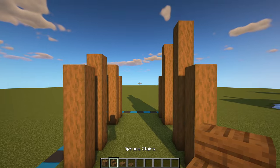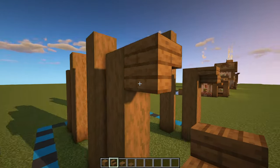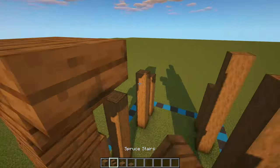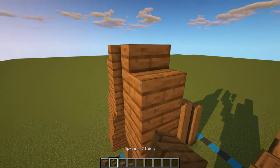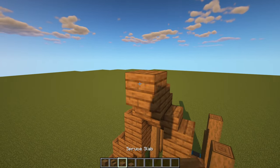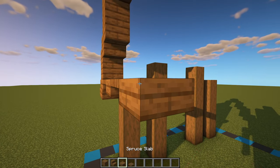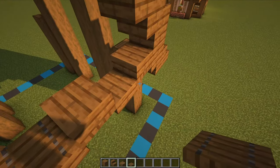Now we can start work on the roof. Starting at the front of the house, we're going to have two upside-down stairs on the top blocks of both pillars with a regular one coming out of the back. We can then have a full block on top with a stair and upside-down stair, and basically repeat that pattern of full block, stair, upside-down stair all the way to the top until we meet in the middle. In that center block we can have an upside-down stair, a regular one on top with an upside-down one coming out the front and two slabs on top. We can then add a spruce trapdoor, slab, spruce trapdoor, slab, and then spruce trapdoor. On top of all the trapdoors we can have a slab, and on top of all the slabs we can have a trapdoor.